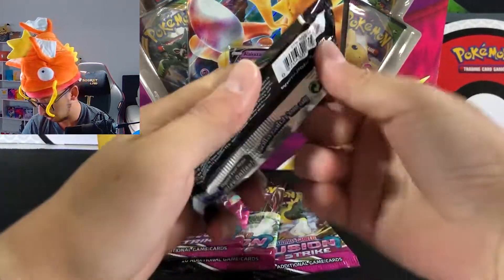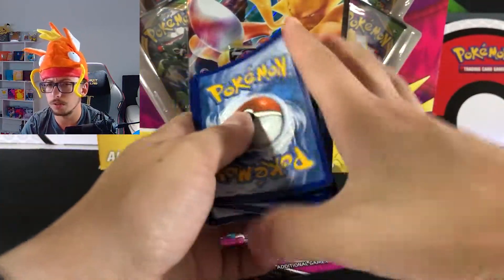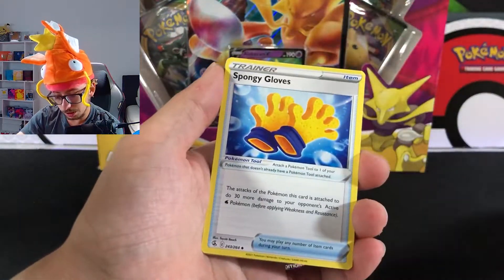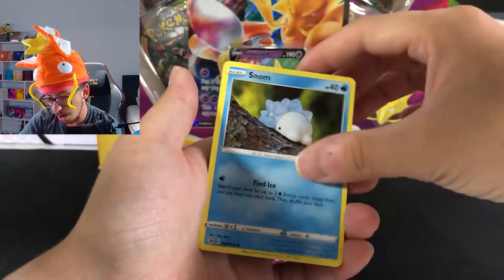Let's go with the Genesect pack right there. There is the code for you guys. Going one, two, three, four to the front card — trying a trick on this one, not sure why.